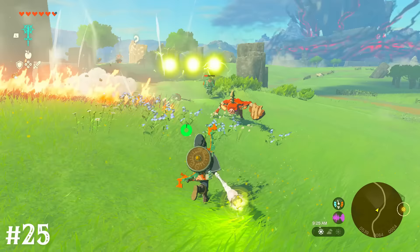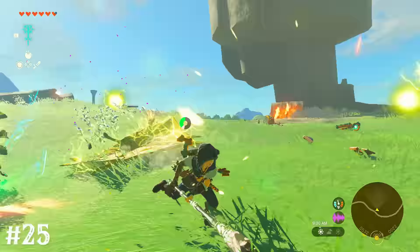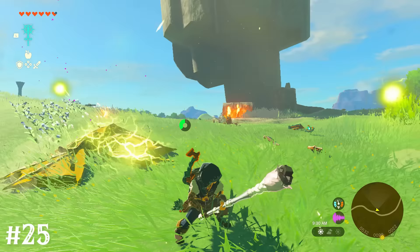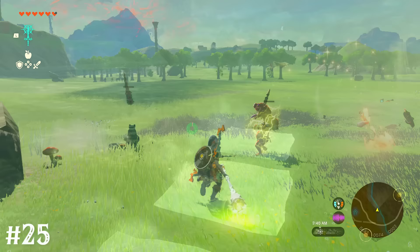Magic rods and scepters amplify the effect of elemental gems you attach, letting them shoot out extra orbs or larger AoEs. The sapphire imbued ice effect is pretty good for creating platforms over water.